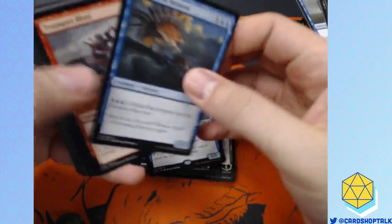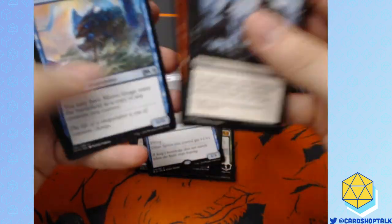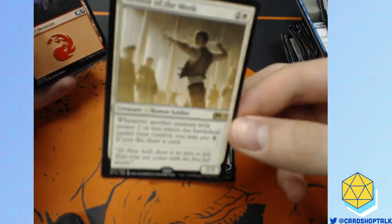I gotta go faster. Common. Uncommon. Rare — Mentor of the Meek. This goes into tons of cubes, and other than that it's... bleh. People always say this goes in their cube, but even when I play the White Weenie strategy, I end up not playing that card in cube. It's too slow. It's a 2/2 for 3. Be better.